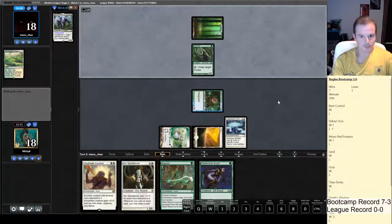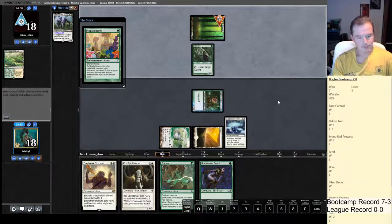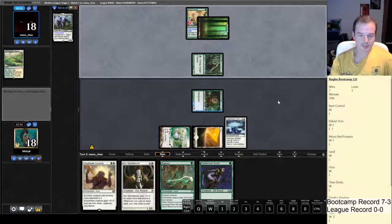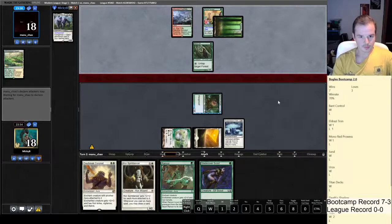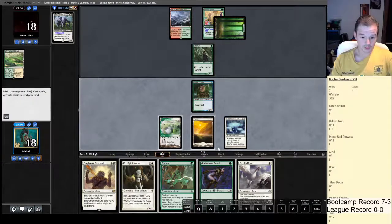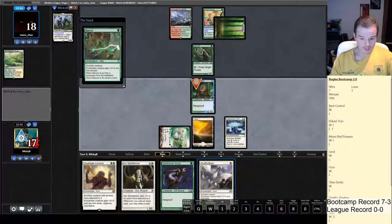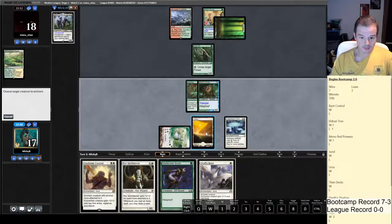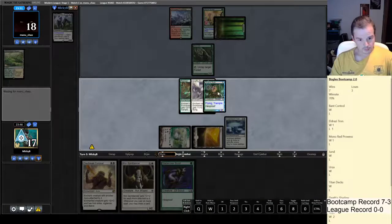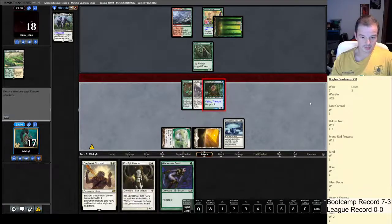With Suppression Field out, they can't use Arbor Elf to untap the Utopia Sprawl. That's one of the reasons I'm running Suppression Field in the main deck — it gets Ponza and it gets their fetch lands too. Really good turn. Let's put our Rancor down, Griff Spoon down, attack, and next turn we can cast Daybreak Coronet.